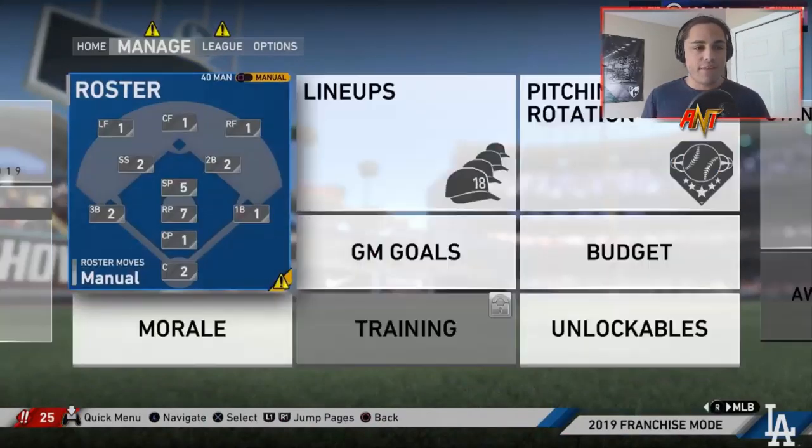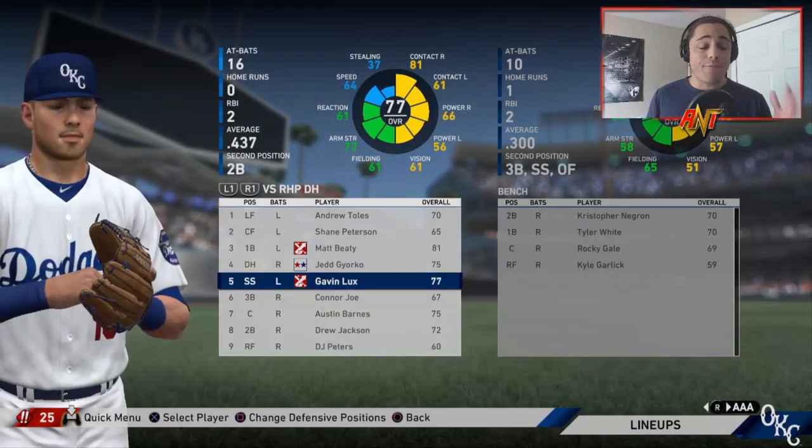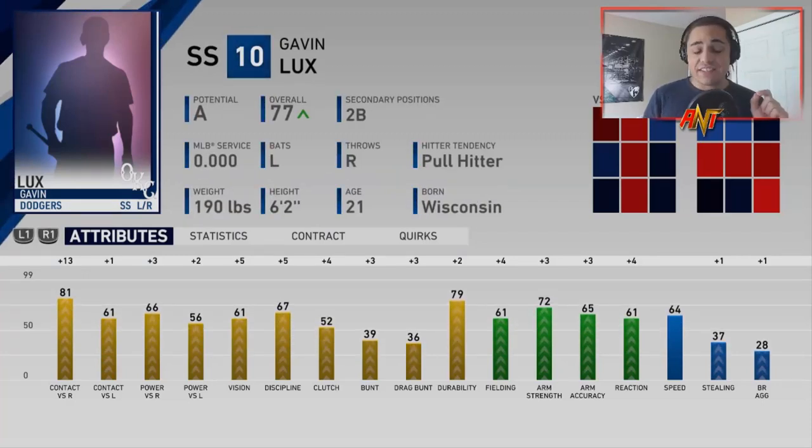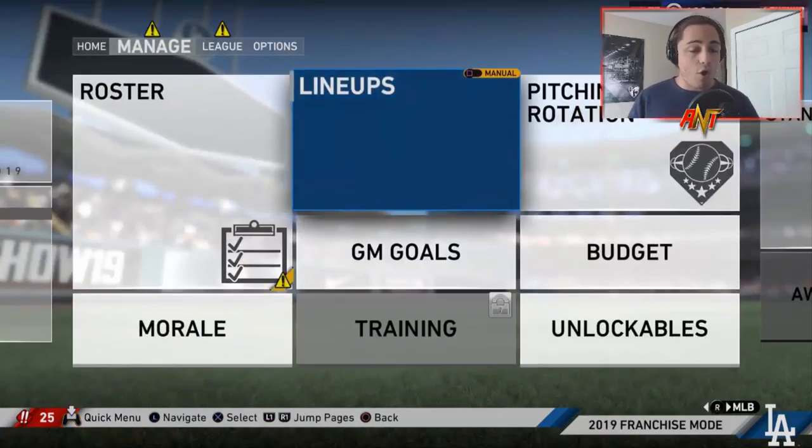The Dodgers went 109-53 — we won't dwell on that. Lux was not called up, but let's see how he developed. He went up five overall this year — that's nuts. He's already up to a 77 overall. Fielding has actually grown quite a bit as well, good vision and discipline increases, and his contact versus righties went up so much. It all depends on free agency, but I definitely see Gavin Lux in the starting lineup next season.